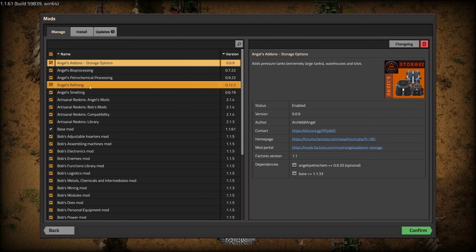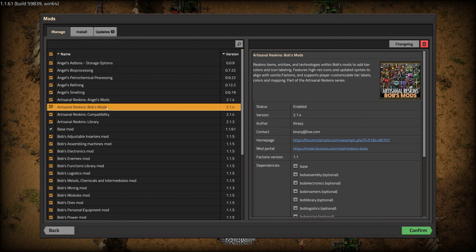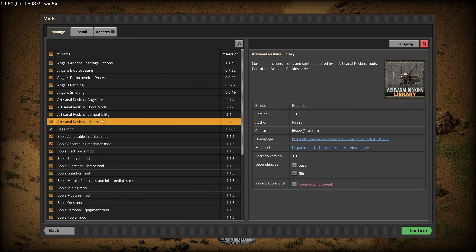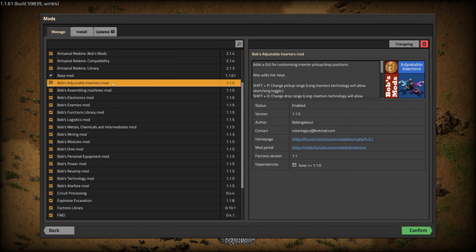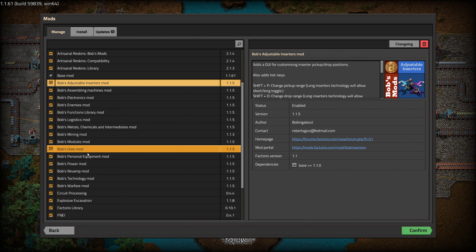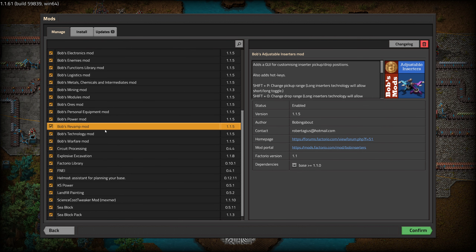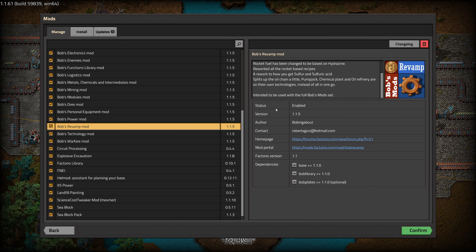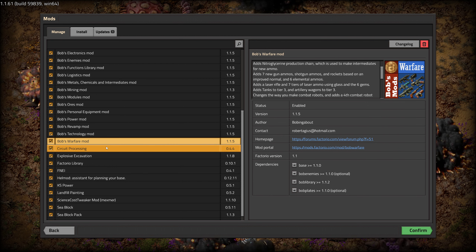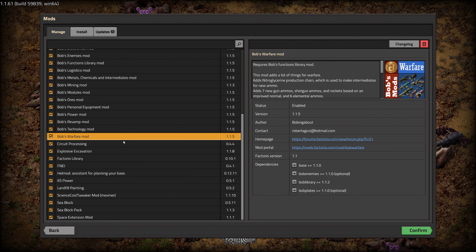With this modpack we get some Angel stuff: Angel addons, bioprocessing, petrochemical, refining, smelting, some artisanal reskins — I think it's just cosmetics. We get Bob's mods with adjustable inserters, assembling machines, electronics, enemies, functions, logistics, metals, chemicals and intermediates, mining, modules, ores, personal equipment mod, power mod, revamp — yeah, that revamps everything — some technology, and warfare. I'm not too sure how much warfare will do for us since we're in the middle of the ocean, but we shall see.